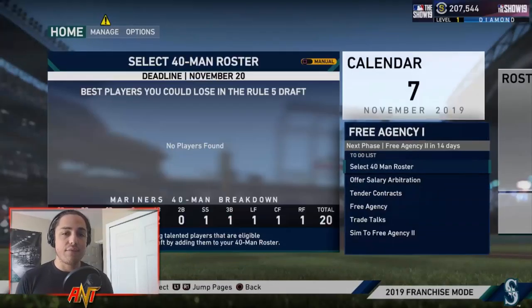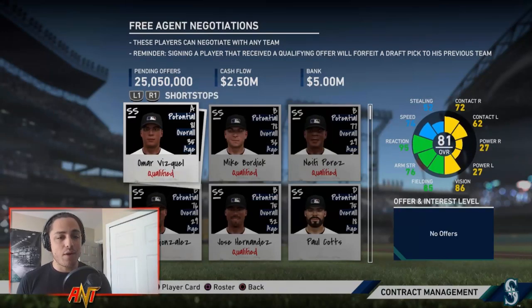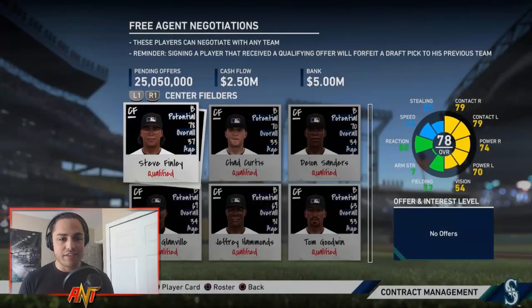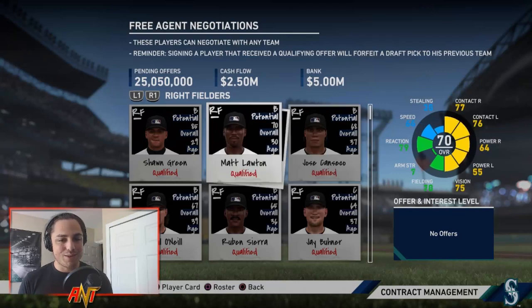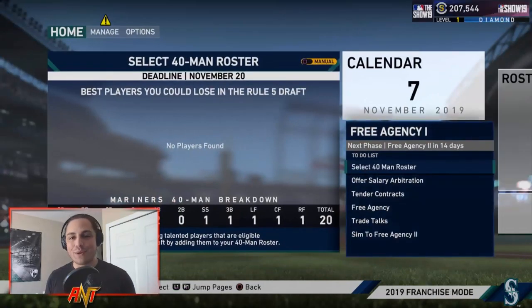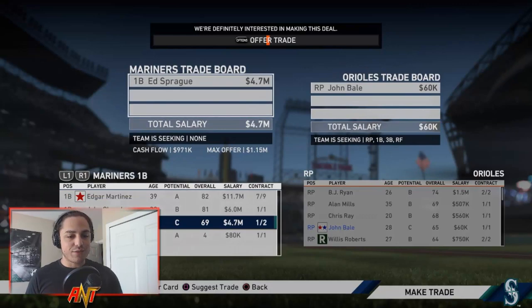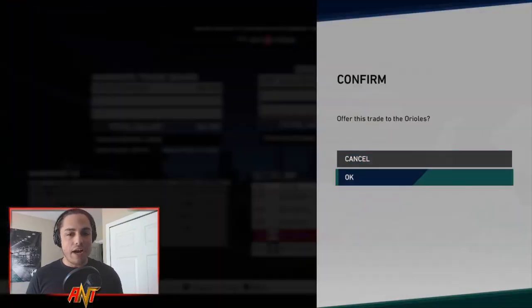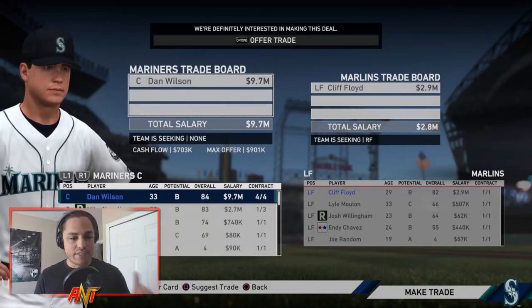In free agency there are definitely some names — Adrian Beltre, Omar Vizquel, Gary Sheffield, Deion Sanders, Jose Canseco. I'm interested in a few of those for sure. Before season two starts, I'm getting rid of Ed Sprague, who I didn't realize was making four million for the next two years. We're just going to trade him for a random reliever to open up a little more money for free agency because we're a little tight.